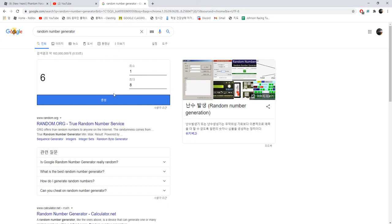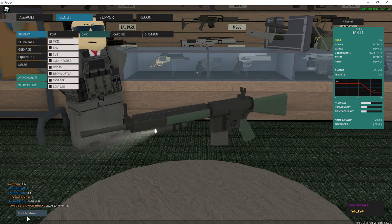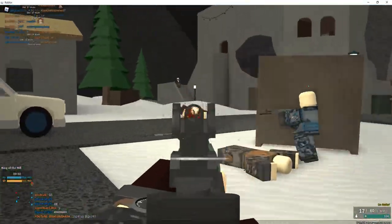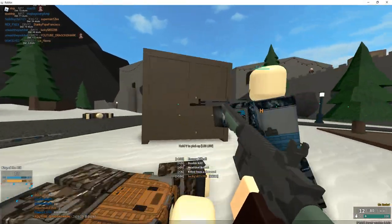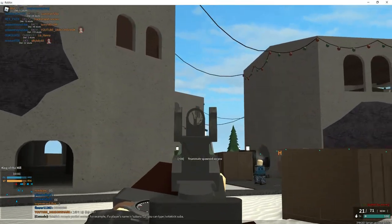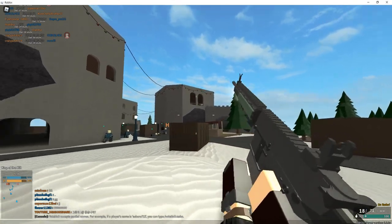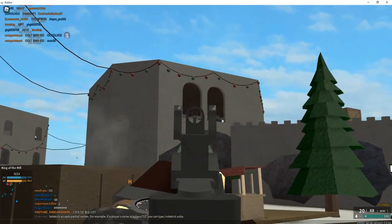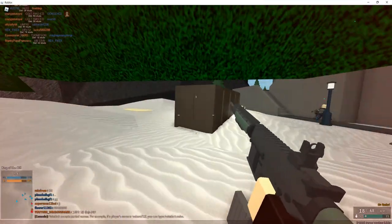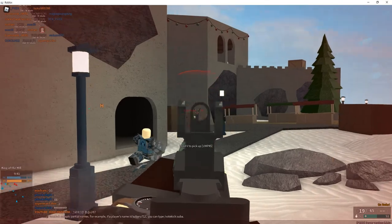I rolled six again — DMR again. This is the worst DMR. It has a low fire rate and a lot of horizontal recoil. If it had no horizontal recoil it might have been kind of usable, but it's really hard to fight at any range. You can't really deal any damage because of the fire rate and the horizontal recoil.